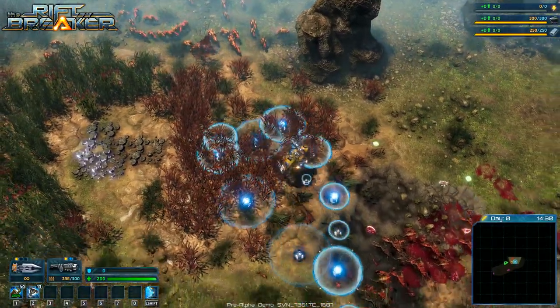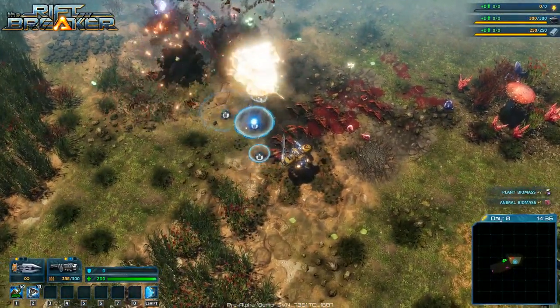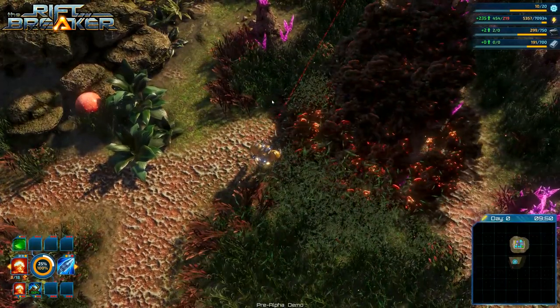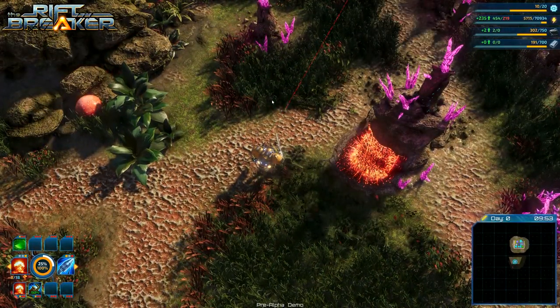Now let's talk about shockwaves. Shockwaves happen whenever something explodes, and you know how we feel about explosions. Shockwaves come in various flavors as well. The first one is called an instant shockwave — its force is applied instantly to all the objects in the radius of the explosion. The other type is called a physical shockwave. It occurs after the initial instant shockwave, and it takes the form of a ring that increases in diameter over time, moving away from the center of the explosion. As it spreads out, you can see how it affects all the vegetation elements in the radius.